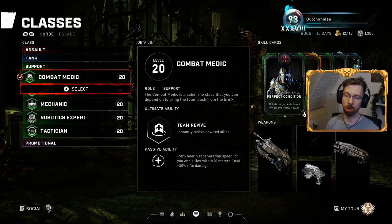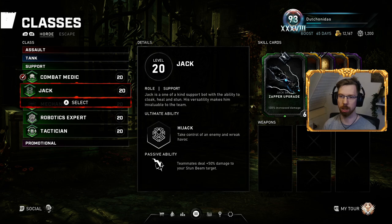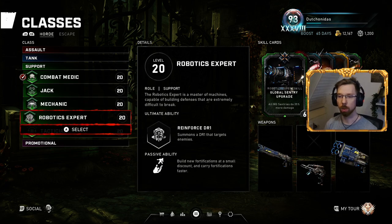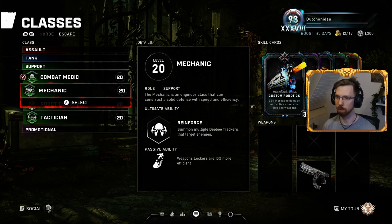Hey, what's going on guys, it's Dutch. Welcome back to my class overview of 2021. This time we've arrived at the support classes. For Horde that's Combat Medic, Jack, Mechanic, Robotics Expert, and Tactician, and for Escape obviously everything but Jack.